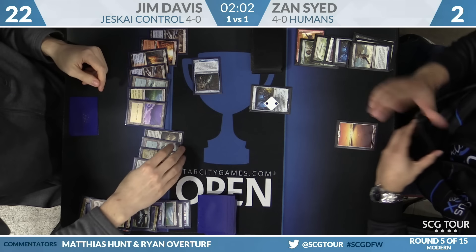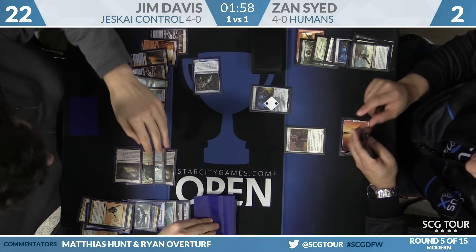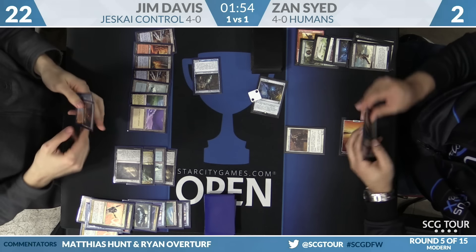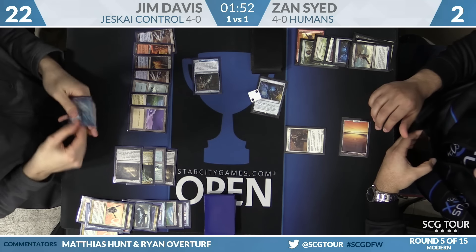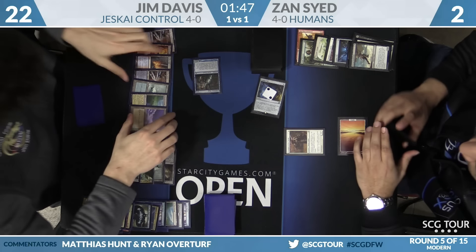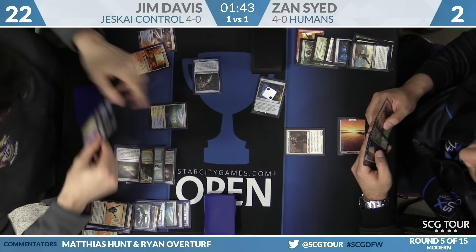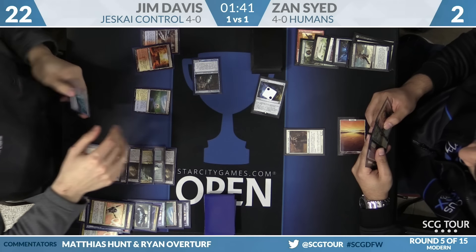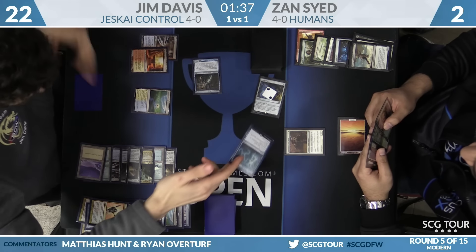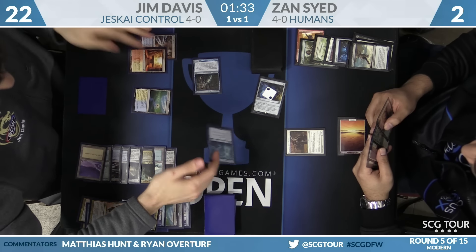Jim's found a way to win. Zan makes Champion of the Parish; Jim activates Azcanta — Zan is going to put something into play with the Vial, looks like Gaddock Teeg. Jim could Cryptic bounce Snap in response to the Vial activation — he doesn't want Gaddock Teeg showing up. In response, Jim uses Cryptic to bounce Snapcaster.